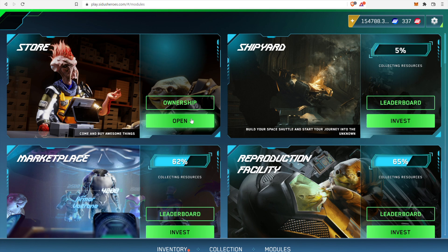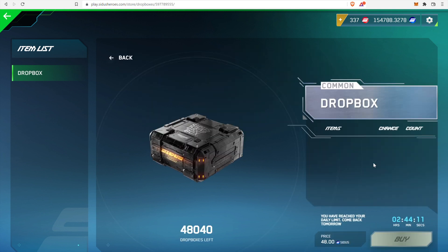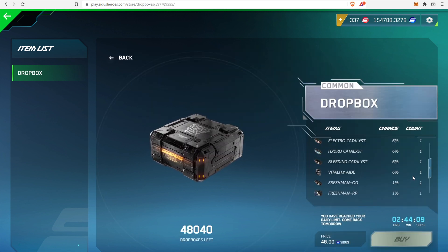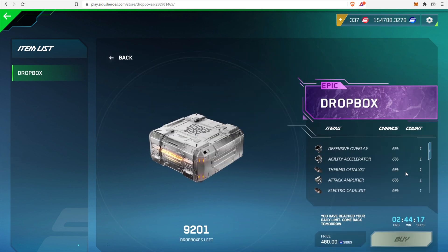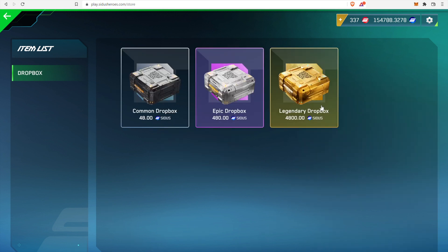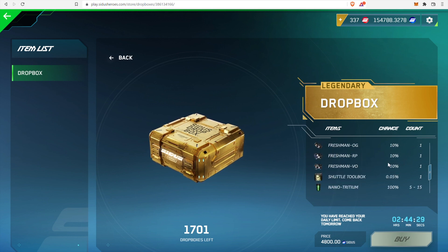The store is the first module of the central station that is live and operating, and it offers dropboxes for sale. These come in three rarities: Common, Epic, and Legendary. Common ones cost 48 Sidus tokens, Epic ones 480 Sidus tokens, whereas Legendary ones cost 4800 Sidus tokens. Initially there are only 2000 Legendary dropboxes, 10,000 Epic dropboxes, and 50,000 Common dropboxes.